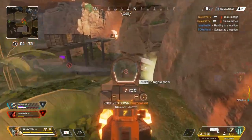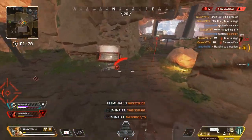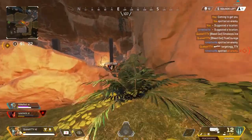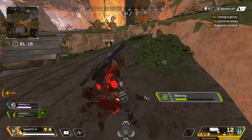Bangalore and Caustic are also very good for a bunker comp if you're trying to go into a really small space or camp a house. This is the kind of legend composition that you want to run to get a really effective defense.